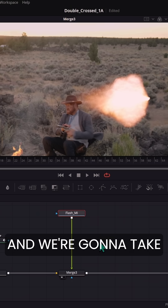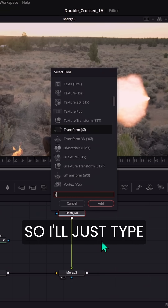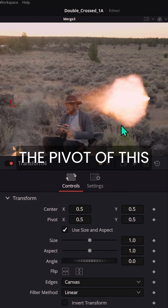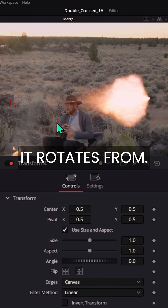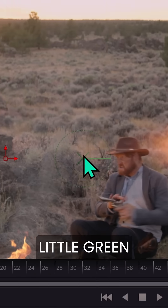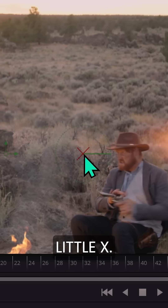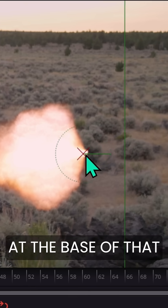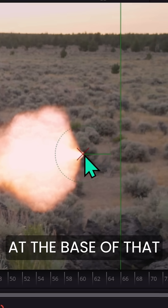There's our muzzle flash and we're going to take a transform. I'll just type XF in the select tool. And just to make things easier, I'm going to change the pivot of this transform — that's like where it rotates from. So I can push this pivot over, and you can barely see it, but there's this little green overlay, this little X, and I can move this around. I'm going to put this right at the base of that muzzle flash.